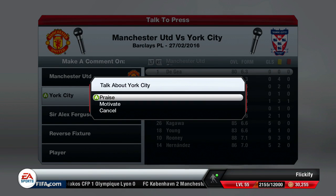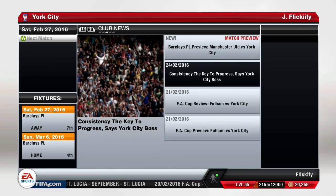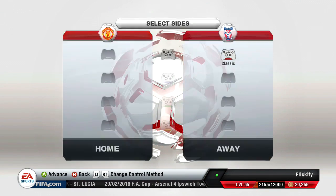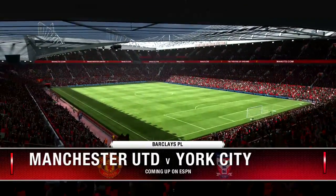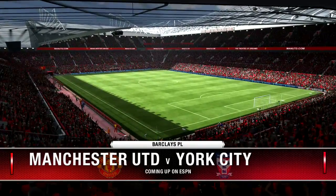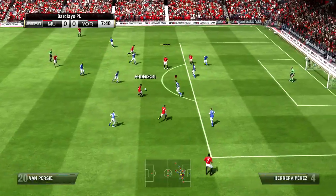We sign the 92 potential guy and continue scouting the 85 potential one. I go to the press to try to motivate the squad, which I don't usually do, but hopefully it helps because we have a big match against Manchester United, who are sitting just below us in 7th place. After checking the league table following two consecutive losses, we're sitting just above Manchester United, so a win or draw is crucial.